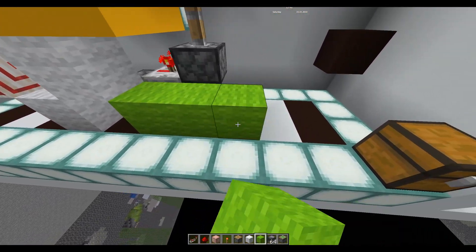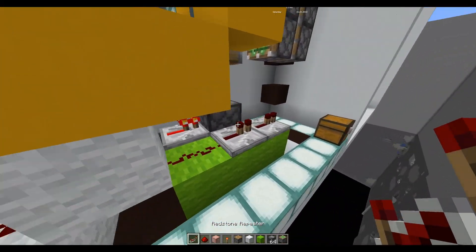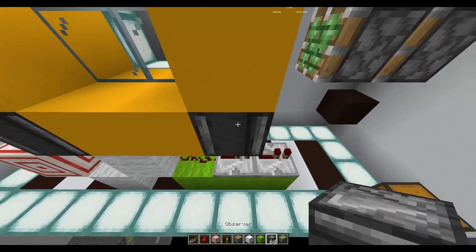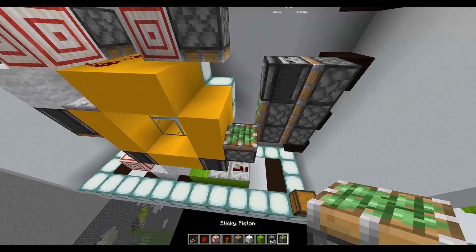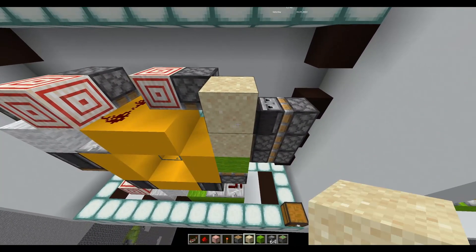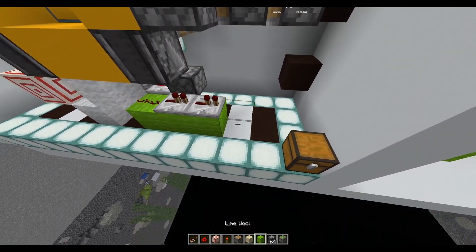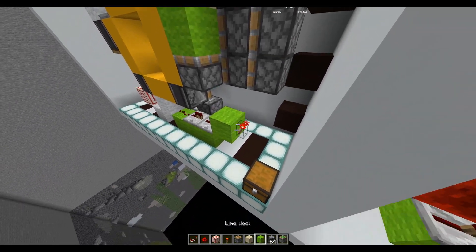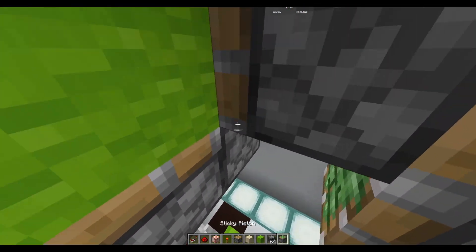Coming out the other side, we do three blocks with redstone, a repeater and a repeater. Leave these as is and put an observer above the first one going into this block. Then we have a sticky piston with a block on top, and two blocks of sand on top of that.